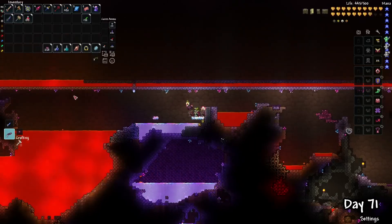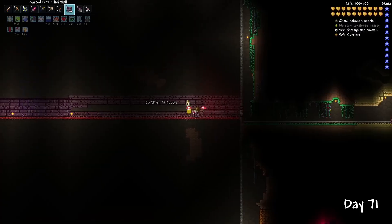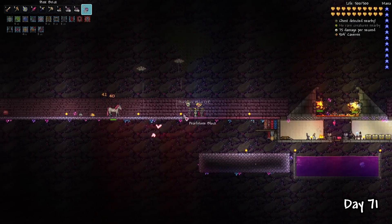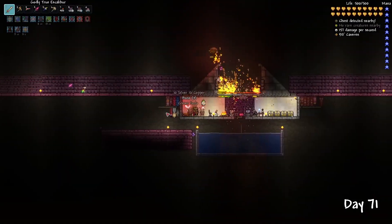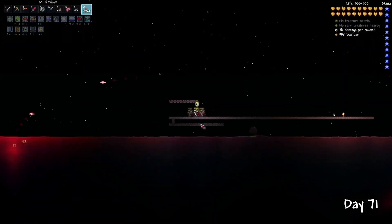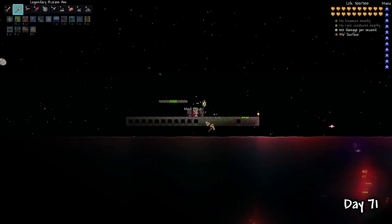If you didn't know, the dungeon walls can be converted into cursed versions. Meaning if we just replace the blocks at an original farm with the cursed walls, we could have an artificial dungeon biome. You know you got it right when the music starts to change and it becomes dark. I also decided to build a Crimson key farm for the vampire knives — this farm is also very simple.